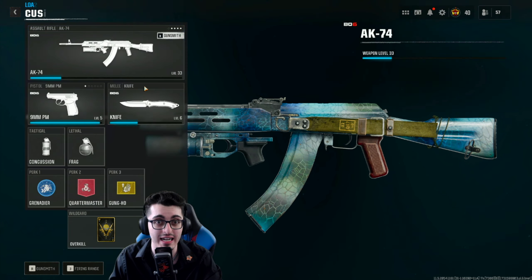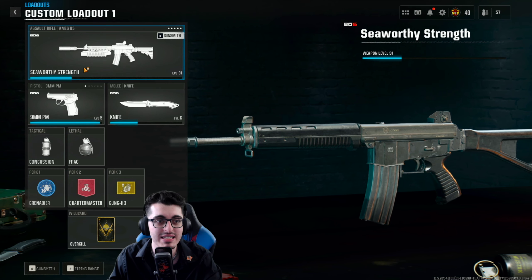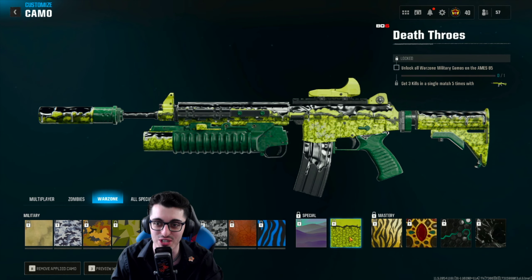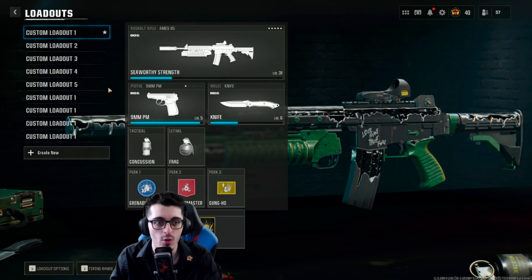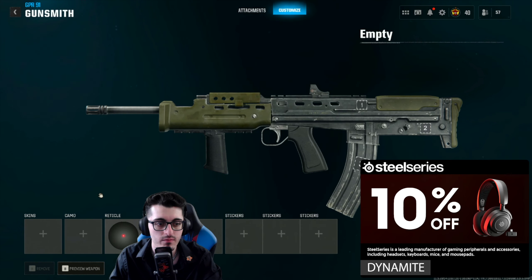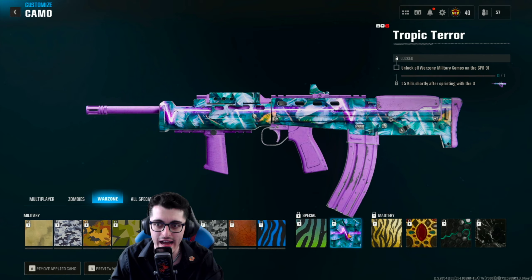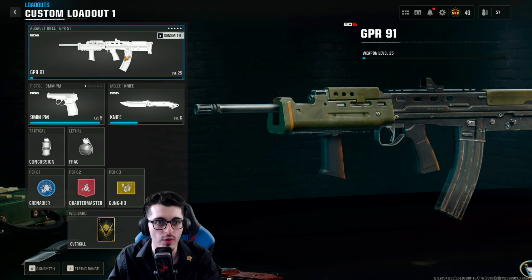For the MS85, the first special is to get five long shots — introducing long shots into the camo challenges — and then three kills in a single match, five times. For the GPR 91, they want you to get five kills against a player that recently damaged you, and then five kills shortly after sprinting with the GPR 91.